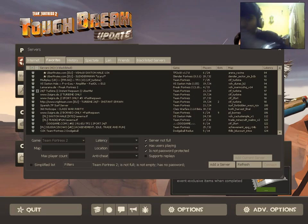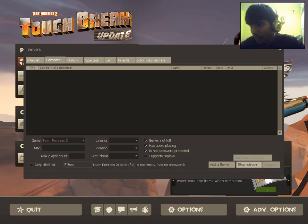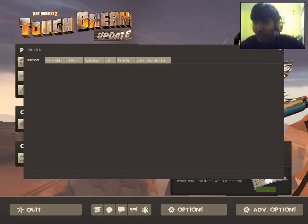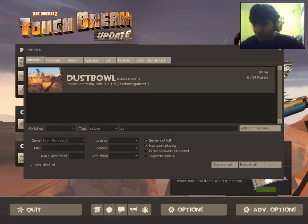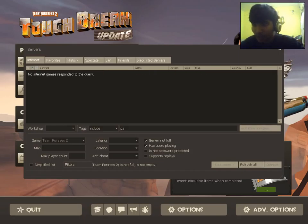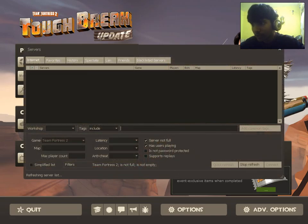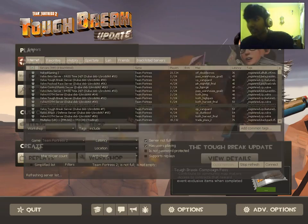In the server browser you can select which server you want. You have favorites listed here. If you're starting the game for the first time, there may be a simplified view, but if you untick that option you get a load of detailed information. On the internet tab you'll find hundreds and thousands of servers with special modes.